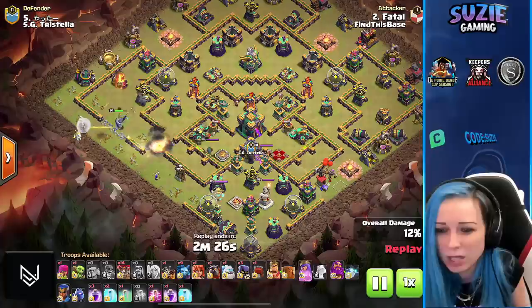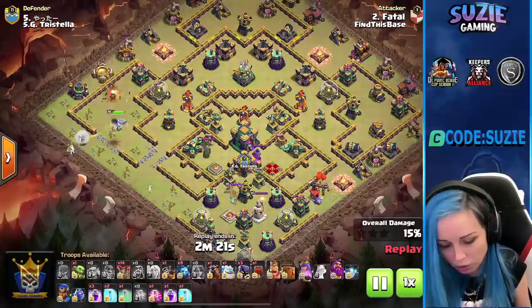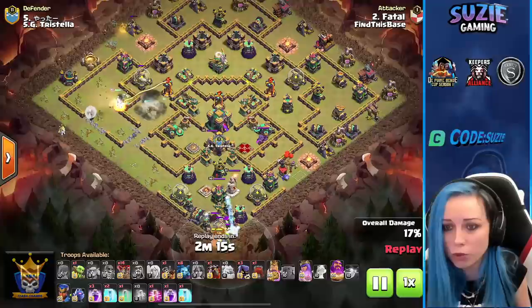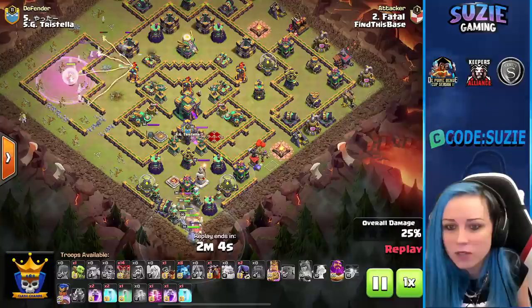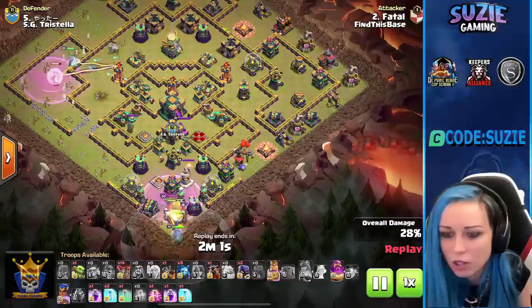Super wall breaker action — wall breaker got hit, opening the wall on the right side. That was actually the last super wall breaker, so no more wall breakers. Minion clearing the top side. Queen is quite low health and was forced to use her ability. There were Seeking Air Mines — we're losing a bunch of healers. Starting with heroes on the bottom side, healers in big trouble in range of the multi-inferno.